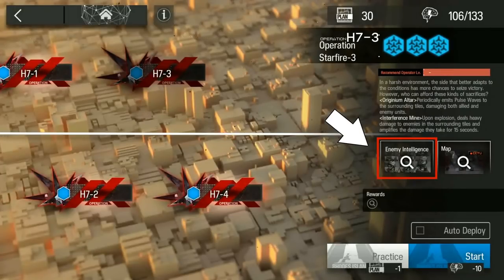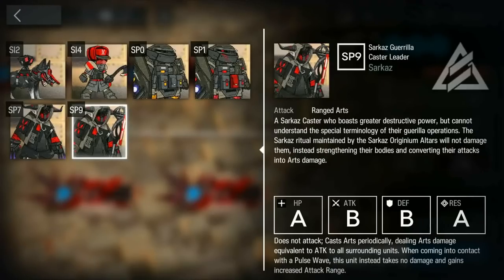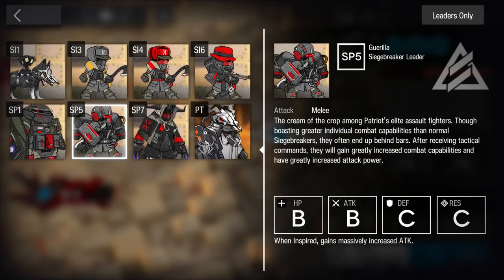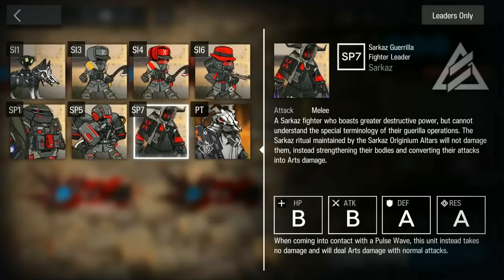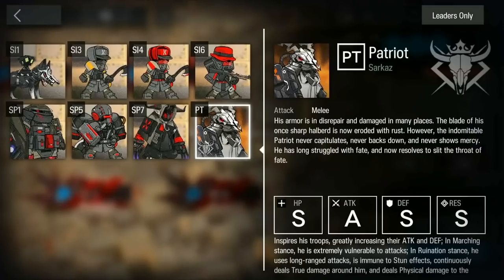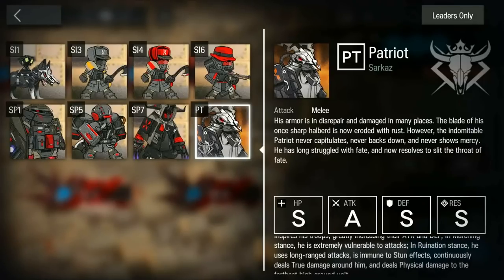Use the enemy intelligence to guide you as to what to do in the stage. After you play the stage for the first time, you gain intelligence and can see the enemy stats. Look at their defense and res. If defense has a lower grade than resistance, physical damage will do better against them. If res is lower than defense, then Arts damage will do better. If it's the same, then either of the two will work. If both their defense and resistance are A grade and above, Elite 2 operators will have an easier time against them. If their defense and resistance are S grade, please start using buffers and debuffers. If their attack is very high, use a defender to aggro their attacks.